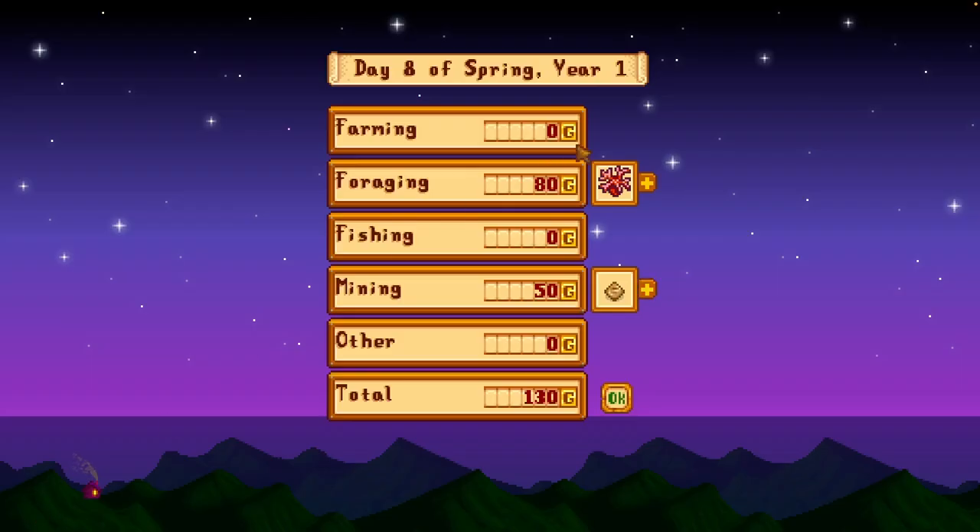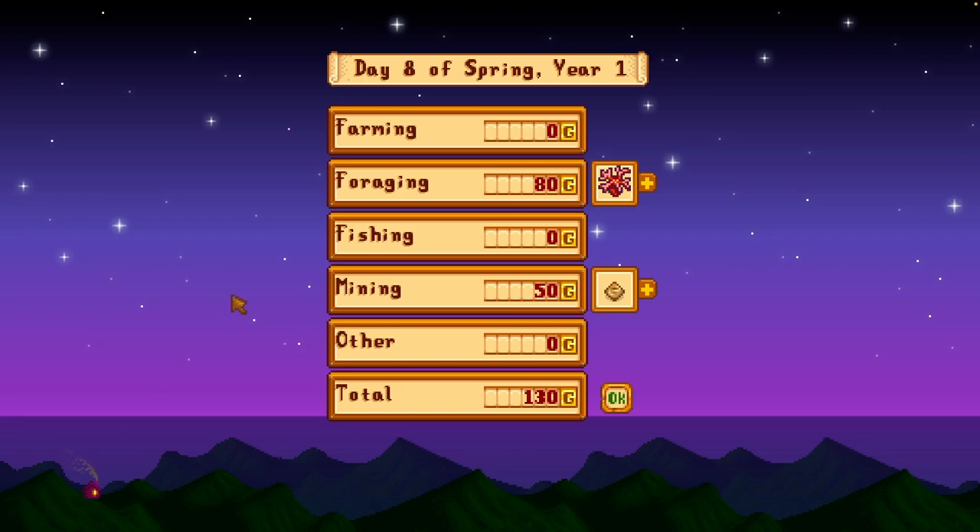50 gold for those, 80 gold for the coral — not too bad. I'll say that was a decently focused and productive day. Got to level 5 of the mine, planted 20 parsnips, harvested... whatever that was I harvested. I didn't have time to check — was that the kale? I'm not even sure. I think that might have been some type of rice or something. Overall, pretty good day. A little rushed there at the end, but I'm happy with how it turned out.